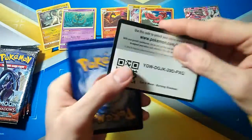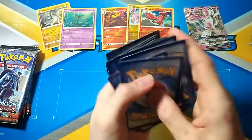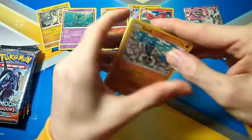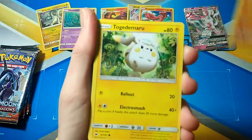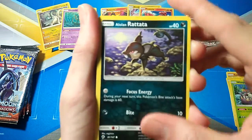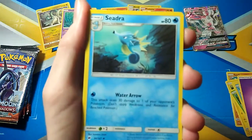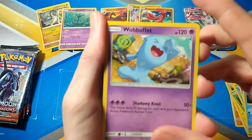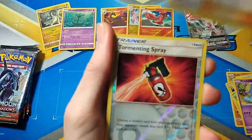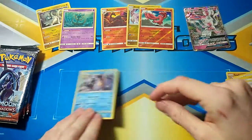First pack of Burning Shadows: Togedemaru, Wimpod, Alolan Rattata, Magikarp, Psychic Energy, Seedra, Weavile, Wigglytuff, Tormenting Spray, and a Gyarados Holo. Not too bad right there — a Holo.